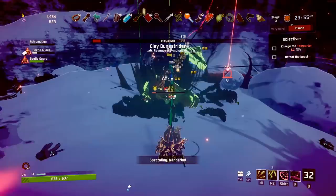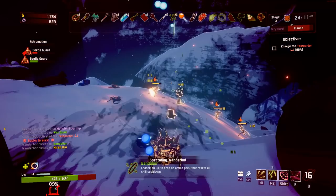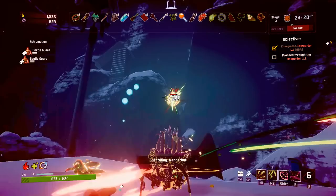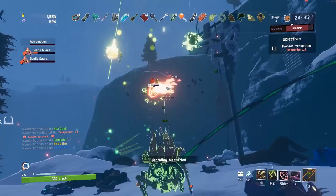As the timer runs out, it won't spawn any new enemies. That's why we had a quiet moment afterwards. Mired Urn — siphon health from nearby characters while in combat. That's new. Yellow items are the one classification that only drops from bosses and they're kind of nice. It looks like I'm actually pulling health off of my beetle guard as well.